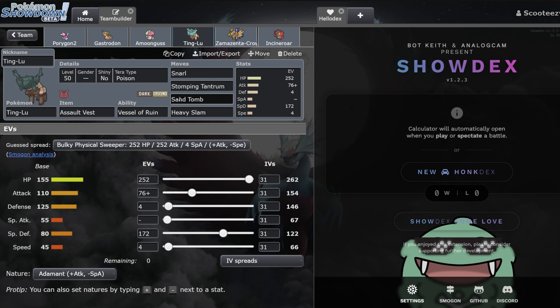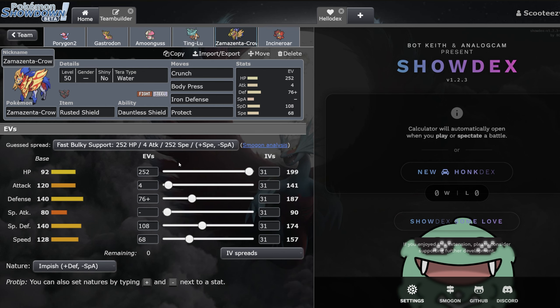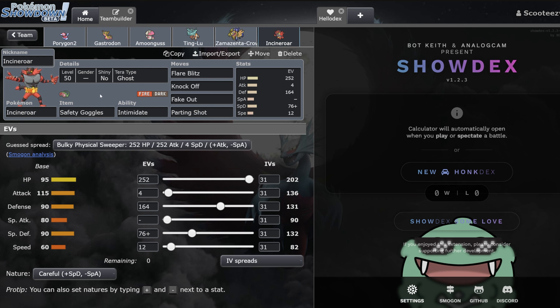Snarl, Stomping Tantrum, Sand Tomb, and Heavy Slam. I wasn't super sold on running Adamant nature, but I do know Heavy Slam calcs come into play. Because of that, I made it super bulky — max HP stat, a lot invested in special defense pump, and then just invest a little bit into attack since there are situations where Stomping Tantrum and Heavy Slam do need to deal damage. Zamazenta — I hit 157 just because I want to outspeed anything trying to hit that 156 speed tier, maybe like Jolly max speed Hisuian Arcanine. We're mostly pumping into special defense, making sure we get the bump on physical defense, maxing out HP, and then four into physical attack just in case we ever click Crunch. Finally, Incineroar — you guys know what this does. Evening out the defenses, maxing HP, a little bit of speed for the mirrors, a little bit of attack for Flare Blitz and Knock Off.